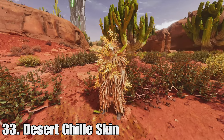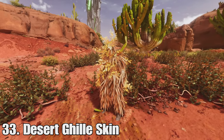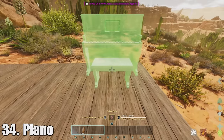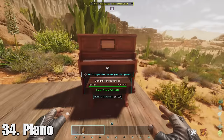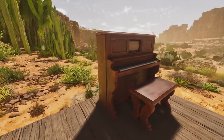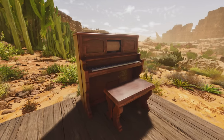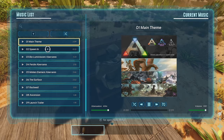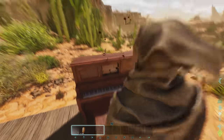Number thirty-three is the desert ghillie skin. It only works on ghillie armor and I think you don't need Bob's Tall Tales to get it. Number thirty-four is the piano. At first I thought it was just a decoration item, but you can actually use it to play all of the ARK soundtrack — an addition I absolutely love. Let it play so you can see how it works.